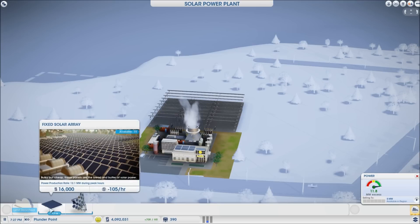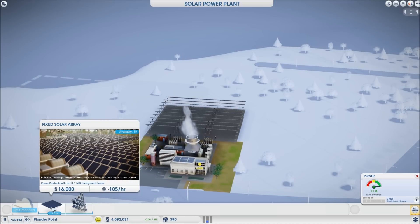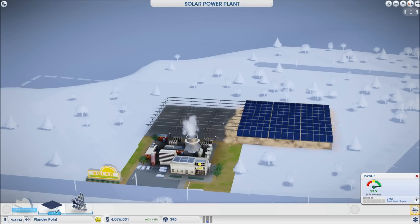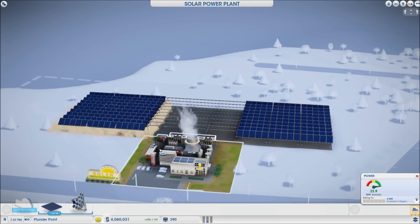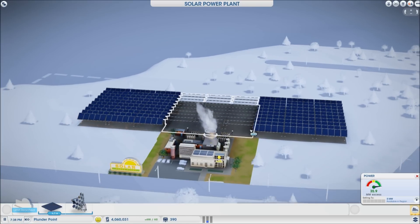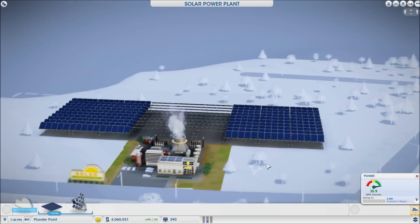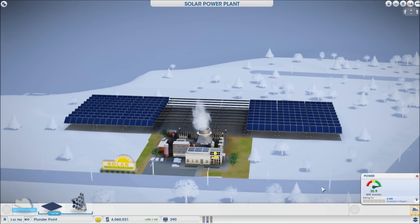First of all, the fixed solar array — these are what you start off with. As you can see, the initial cost of these is high, but the hourly charge is much lower than everything else on offer. The two knocks against solar are that it takes up so much space and it's costly, so starting off with solar energy can be a challenge.